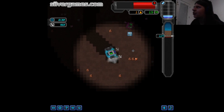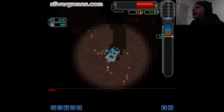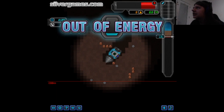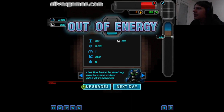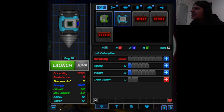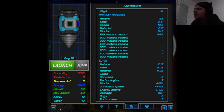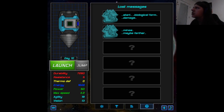I'm over here like I need to get more energy, and then not getting more energy because I got the agility thing because I'm a moron. Let's at least get some material. Use the turbo to destroy barriers and collect piles of resources. Where would I find the lost message? Achievements, stats, lost message. Start biological form damage - mines, maybe farther. That slightly unnerves me.